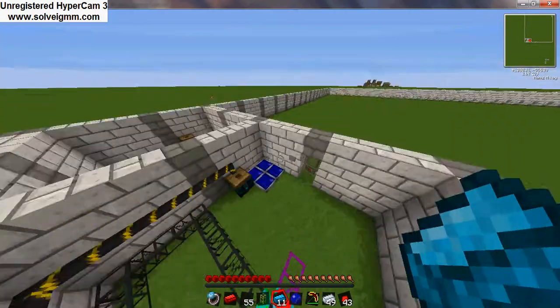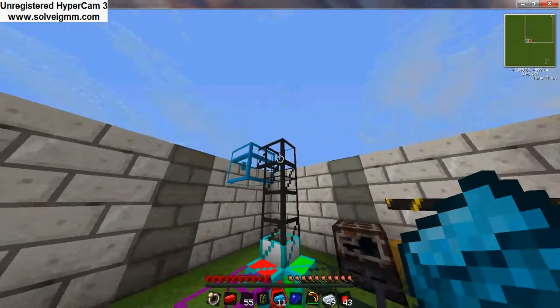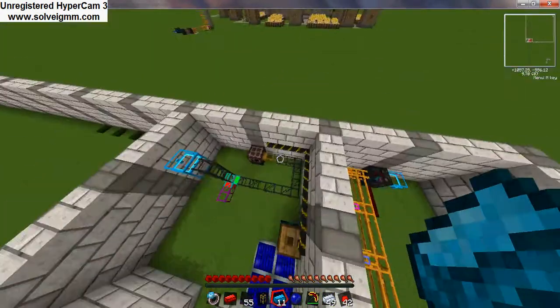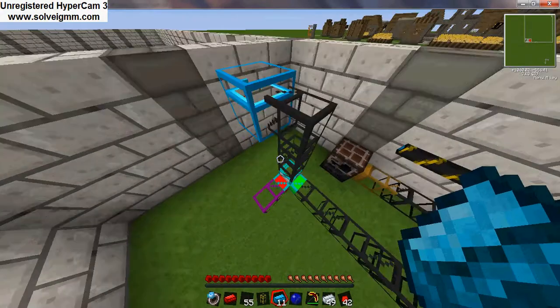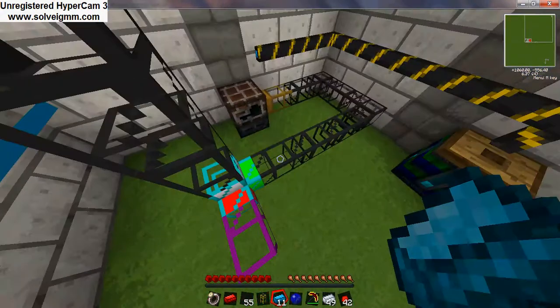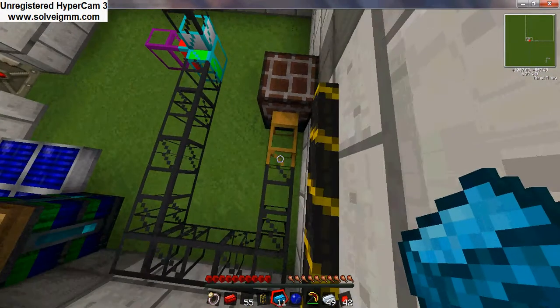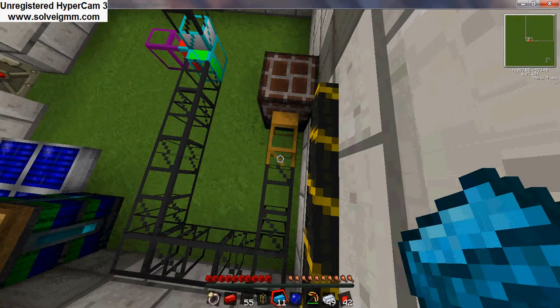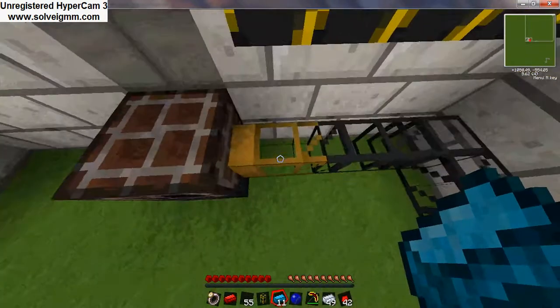Diamond pipes are the storage machines, except storage machines are much more advanced and expensive than diamond pipes. Cobblestone pipes are normal pipes you can connect to anything. If you want to pump oil or water, you have to use waterproof pipes. Wooden pipes are to pump from a macerator to a furnace to a chest.